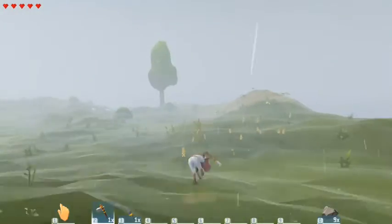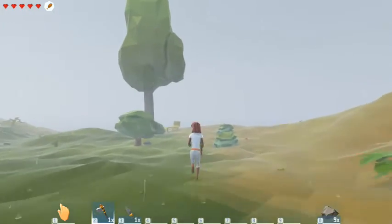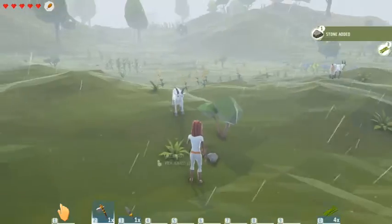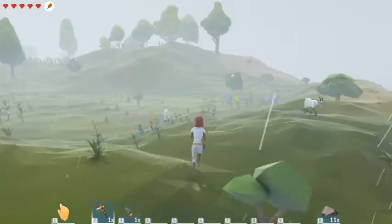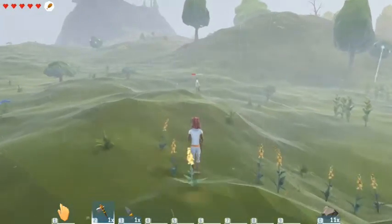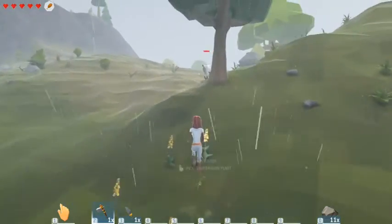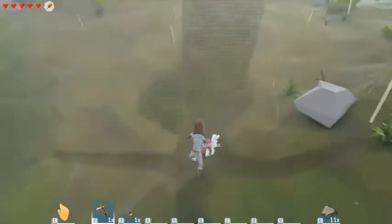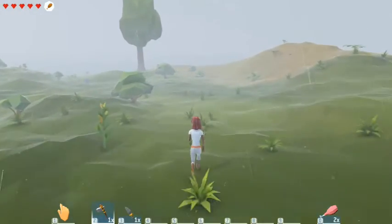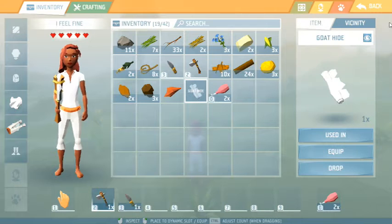Now my character is letting me know she's hungry and I'm going to go ahead and feed her, but she doesn't have any other food. You can collect berries or you can go ahead and take some of the animals. It will allow you to kill them, but they run just like any other animal. That's a goat hide - so that's what it's called. Once you click on an item in this little area it gives you an option to look at what you can do with it.